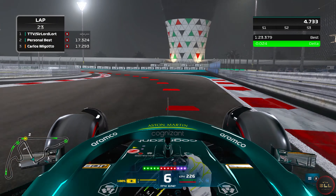Then going flat out in turn 2, going over the kerb, and also flat out in turn 3 where you want to turn in a bit earlier than I did and cut more of the corner — go over the kerb instead.